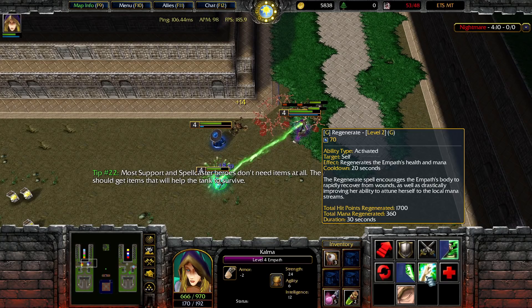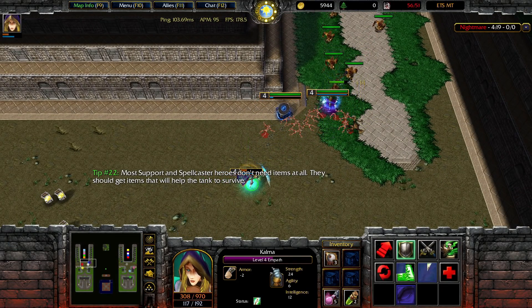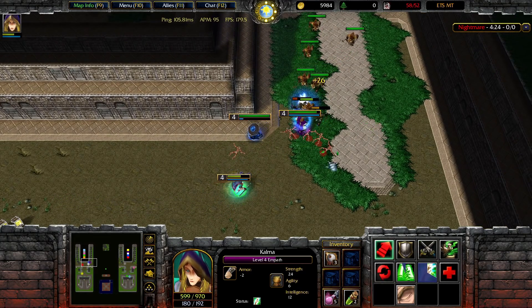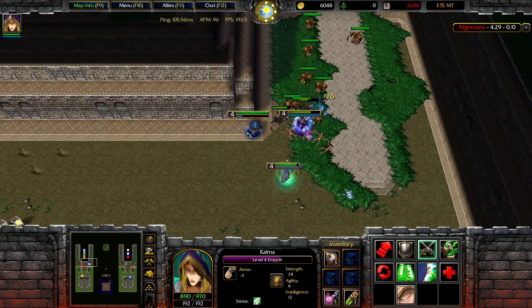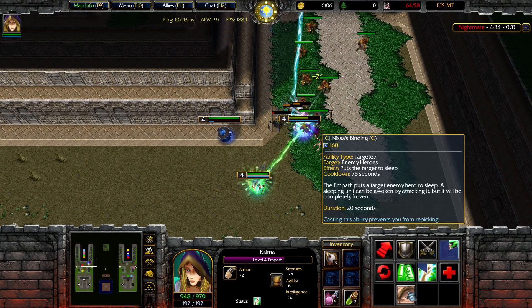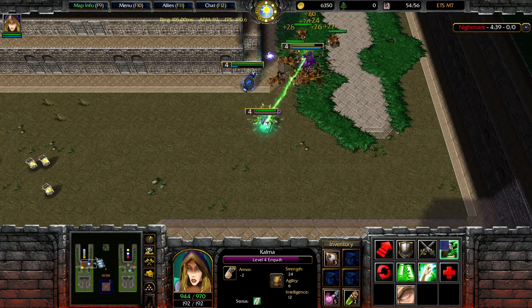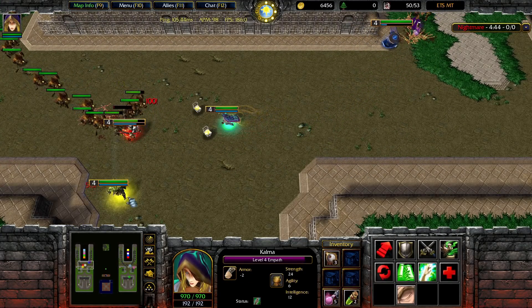Let's read my third ability — it regenerates impact health and mana. So I see — this is some type of self-regeneration. It's pretty good, seems to be mana-wise too. Most of my abilities are directed to myself but I'm obviously giving health to my teammates, so that's pretty much how it works. Let me drop some more potions for my teammates — probably going to go for a little bit of armor.